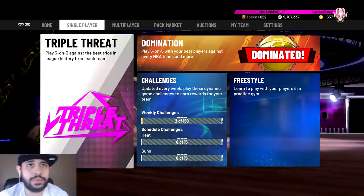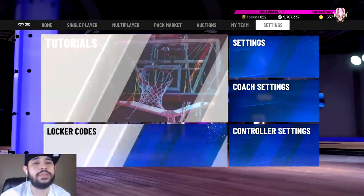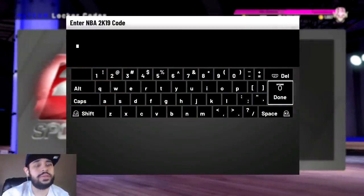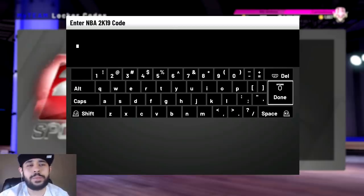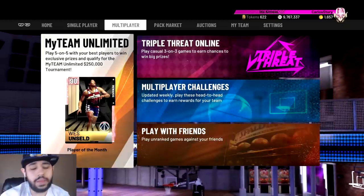Another super easy way to get tokens is locker codes. A lot of locker codes give you 5 to 15 tokens — if they give a diamond player there's like 15 on the side, sometimes 5 or 10 in the middle. Sometimes they just give you a locker code with 50 or 75 tokens straight up. Definitely follow MyTeam on Twitter and follow me too to stay up to date with all the locker codes.